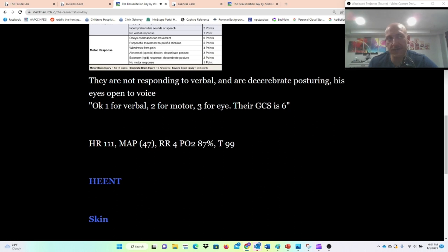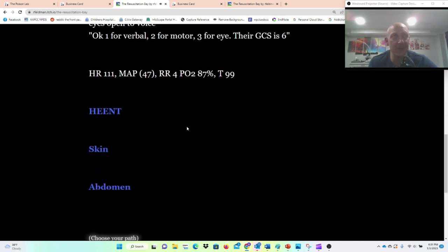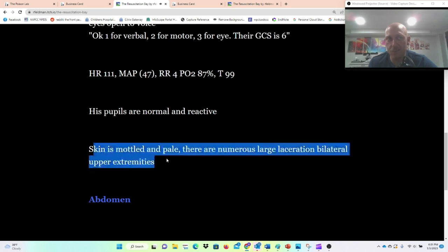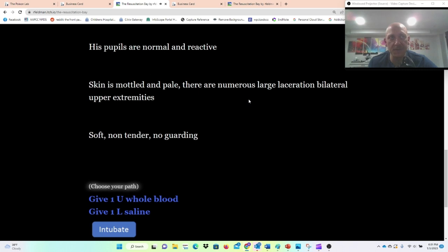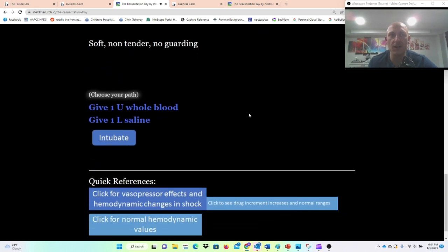Vital signs: heart rate of 111, MAP of 47, respiratory rate of 4, and pulse ox of 87%. This seems primarily like we have an airway problem, but we certainly have a circulation problem too. He's got normal reactive pupils, skin is mottled and pale, numerous lacerations bilaterally. Abdomen is soft, non-tender, no guarding. So now we can choose our first intervention.